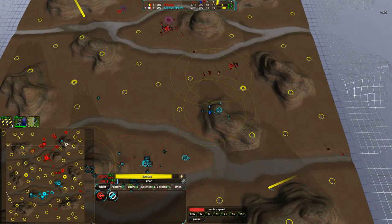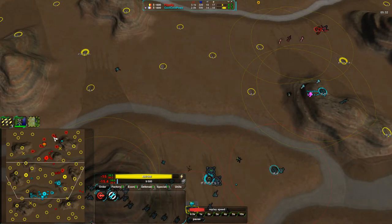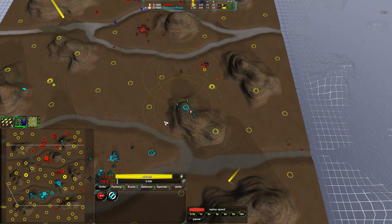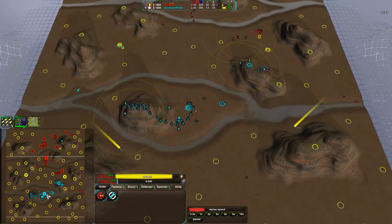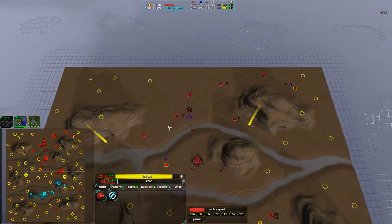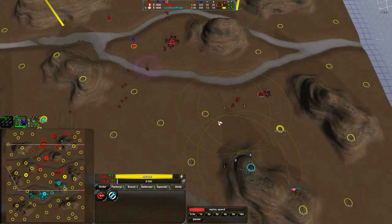Way too much was built in the meantime — too many defenses. At the time the fleas were there, these metal extractors were completely undefended, with no defenses covering the flank. It would have been an easy shot. But CoinCoinPower waited a bit too long and paid for it by losing all his fleas. Fleas are of course so cheap it almost doesn't matter, but getting rid of your opponent's metal economy is priceless if done at the right time.